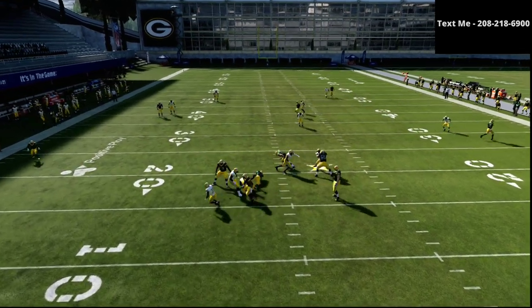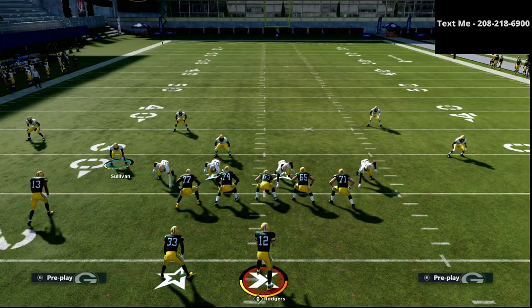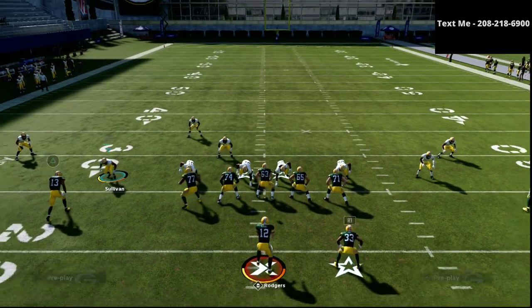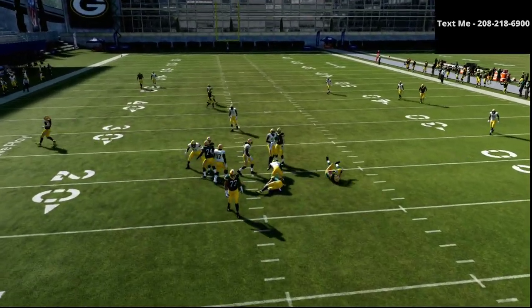One thing to note — against some offenses with the running back you want to be opposite the running back. So if the running back is on the other side and I just kind of pinch in just a little bit, I'll be able to get around this time as you can see and be able to get the sack. That's a very simple little way to do it.